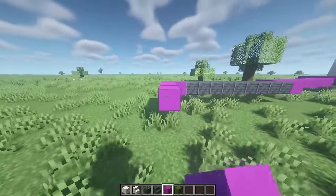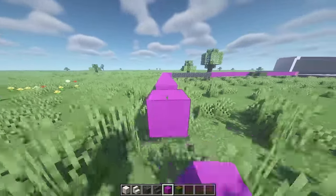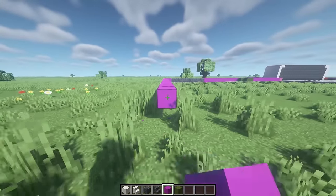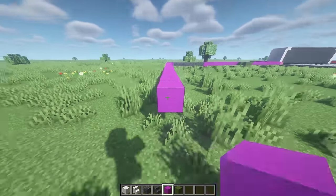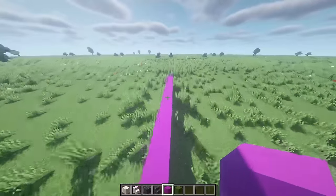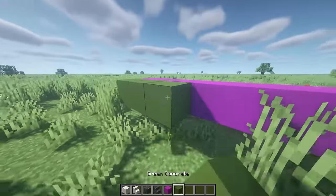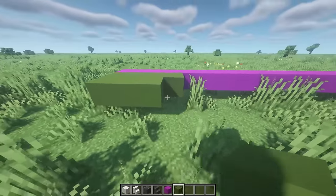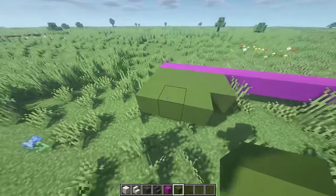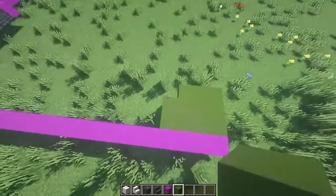Count 23 blocks from that last block. Then on that block place four up, four again, and three across the top — it should have two blocks on the side and three on the top. Then place magenta concrete behind the green concrete, place four blocks, and grab pink concrete and place it on the very end.